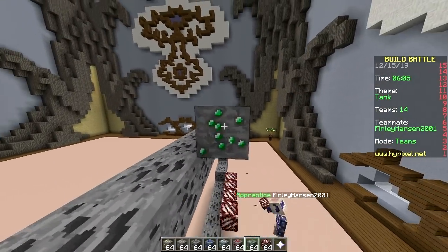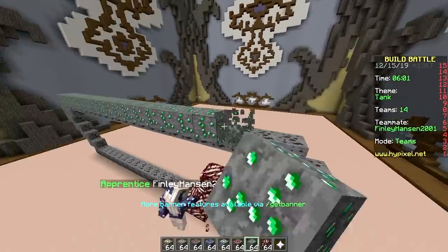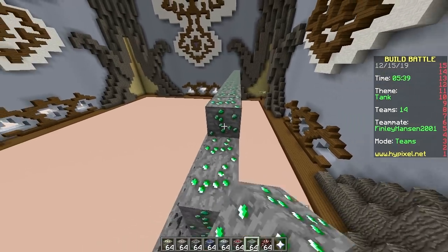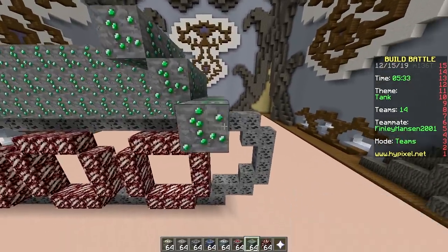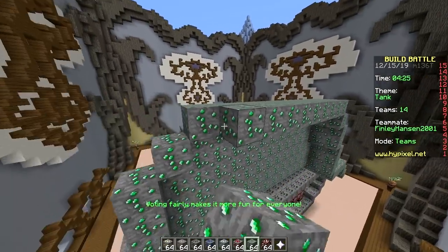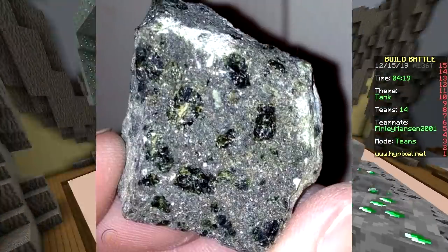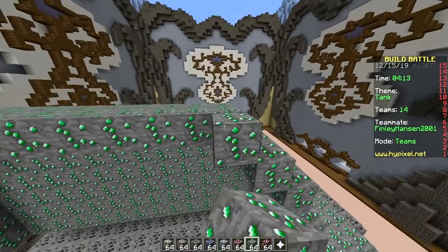This is gonna be one ugly tank. I guess tanks are green, so I'll use emerald ore. What are you building? I am building the wheels using quartz ore. We just gotta make it really big, and then we can win — emphasis on 'can.' Did you know ores are not just in Minecraft and RuneScape? They actually exist in the real world.